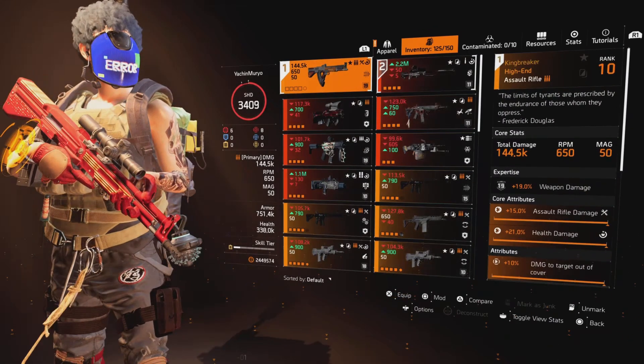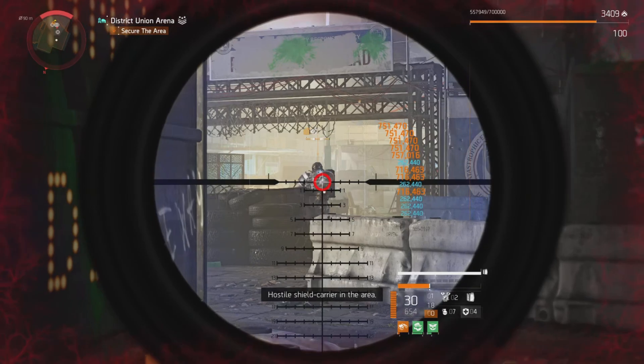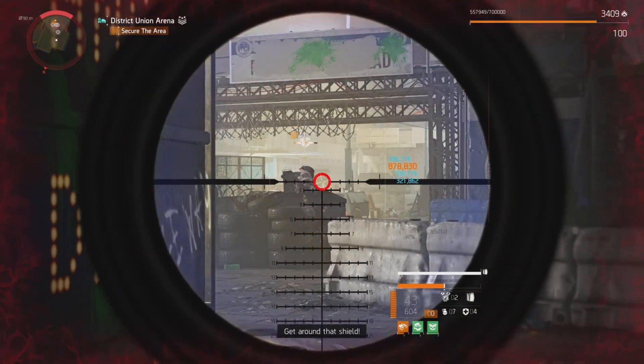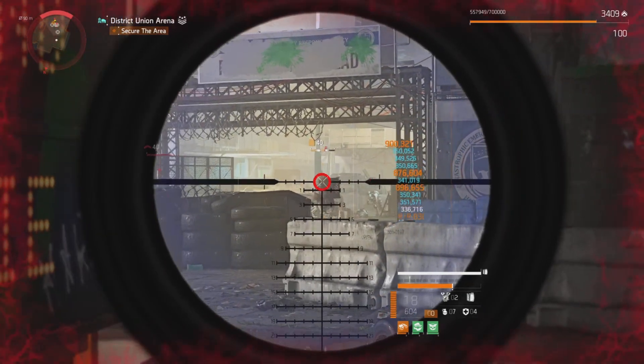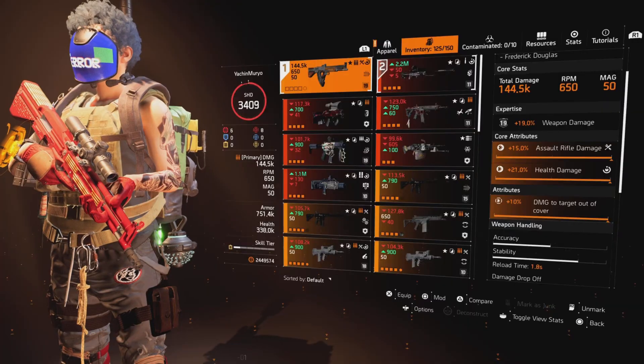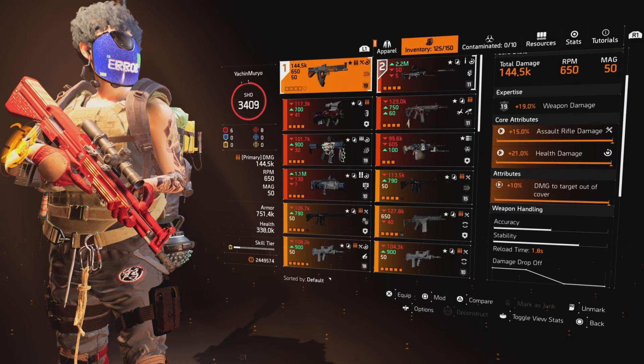The weapon of choice is the Keen Breaker. Why are we using the Keen Breaker? Because it comes with Perfect Flatline, which amplifies weapon damage by 20% to pulsed enemies. So whenever an enemy is pulsed, I'm getting an extra 20% damage. And as you can see, my Expertise weapon is 19%, so I'm also getting an additional 19% extra damage on top of that.